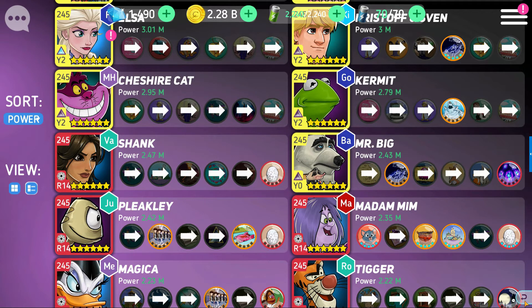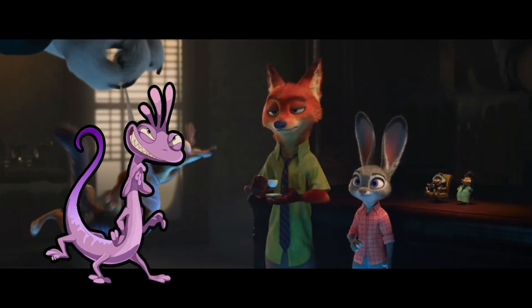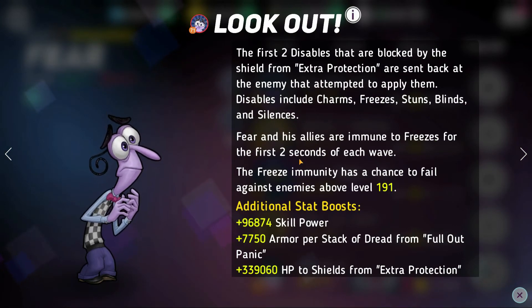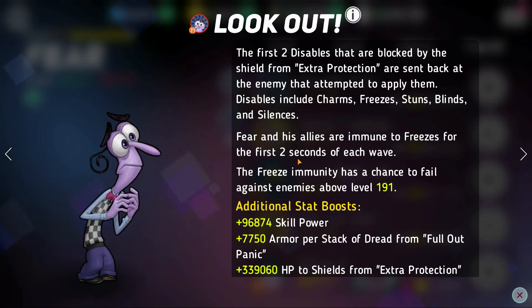Now the final section: how do you deal with Mr. Big? The first counter — probably the weakest — is the red skill on Fear. Fear and his allies are immune to freezes for the first two seconds of the fight. More importantly, the first two disables blocked by Fear's blue skill shield get bounced back at the enemy, so you could potentially freeze Mr. Big right back with his own ability.